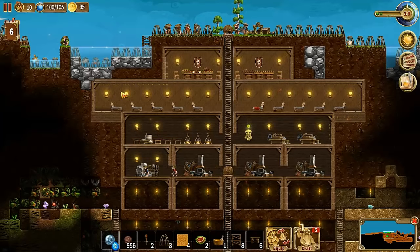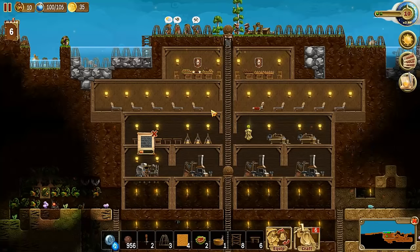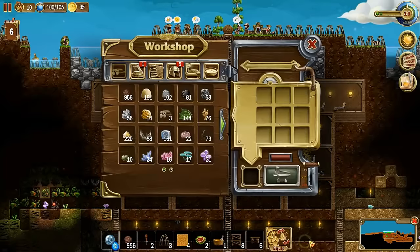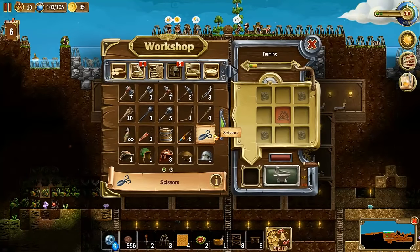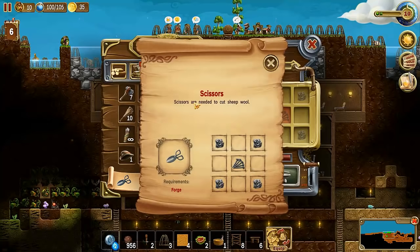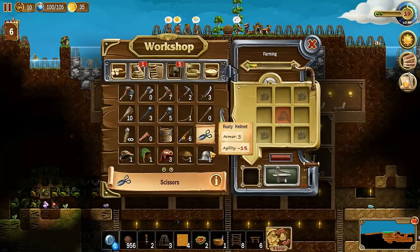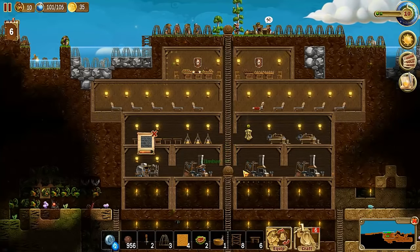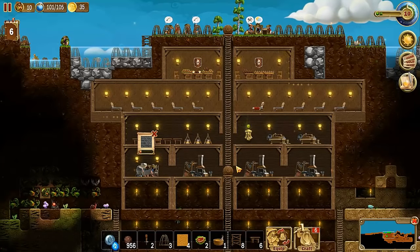Welcome to my Craft the World tutorial on sheep farming and harvesting. When I started playing this game I just kept killing the sheep. I remember when I was able to build scissors — I didn't look at the description. Scissors are needed to cut sheep wool, so I made some, but I wasn't able to figure out how to use them or how to trap sheep and keep them in a farm. That's what we're going to solve in this tutorial.